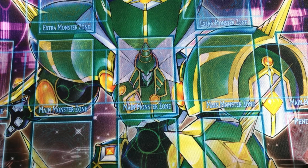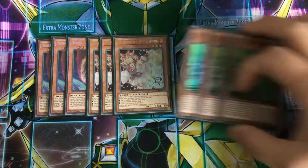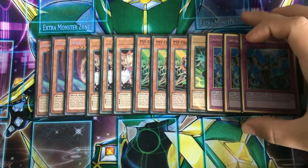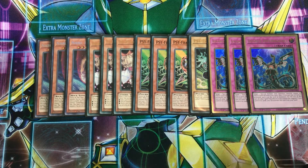The hand traps: three Nibiru, three Ash, three Gamma and Driver, and three Imperm. My locals is very diverse — there's some meta players as well as some casual players, so this just covers everything in a general kind of sense.